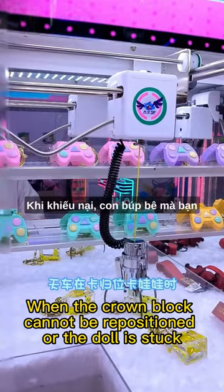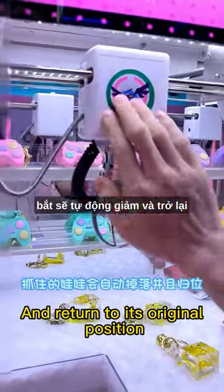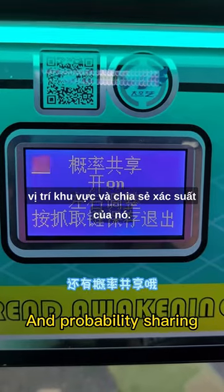When the crown block cannot be in position and the Dao is shot, the Dao that you catch will fall automatically and return to its original position, with probability sharing.